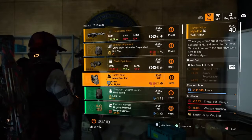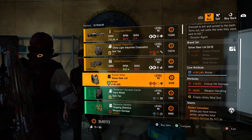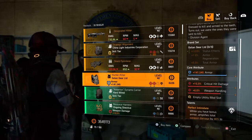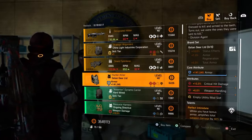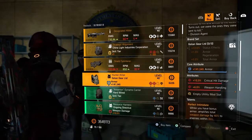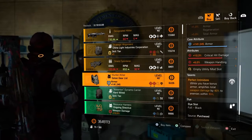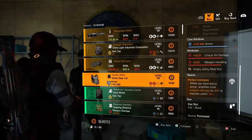Next we have the Hunter Killer, which is the golden gear. It comes with 141,000 armor, 10.3% critical hit damage, and 6% weapon handling, and has an empty utility mod slot. This piece comes with Perfect Intimidate — while you have bonus armor, amplifies total weapon damage by 40% to enemies within 10 meters.